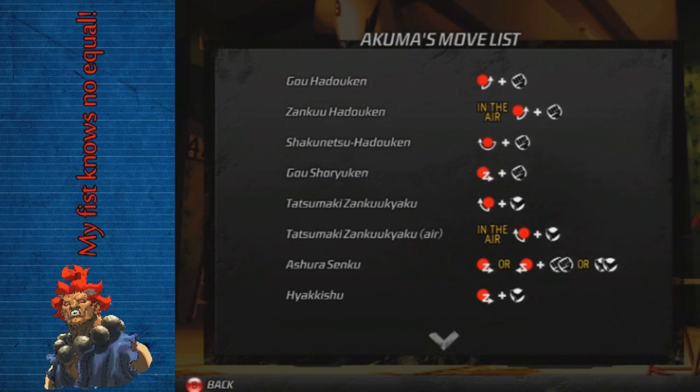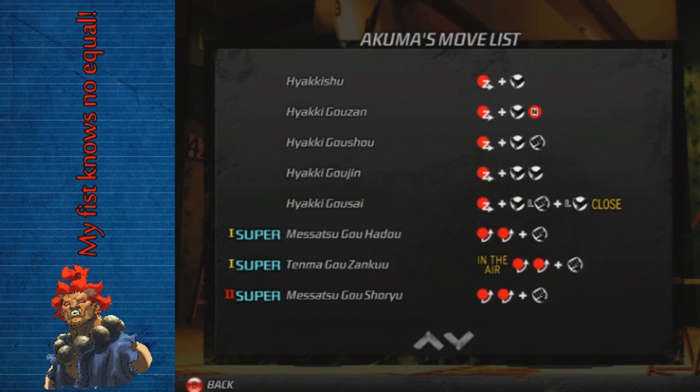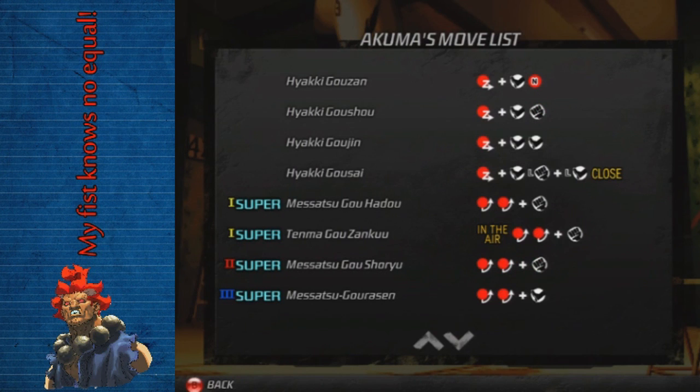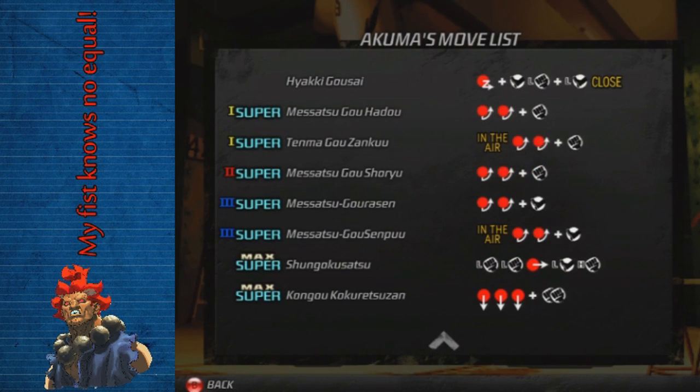This is the Third Strike Primer for Akuma, or Goki. As you can see, he has an air fireball, some air moves, and these are his supers. Number one can be used on the ground and in the air — that's the one we're going to focus on. With all the supers, if you have max super, which is two bars, you're able to do his Rage Demon and his Geyser, and you can see them right there at the bottom of the list.